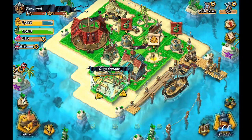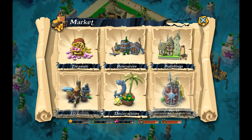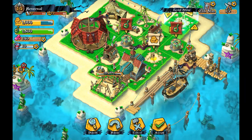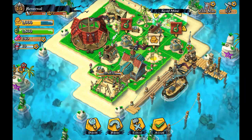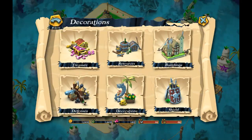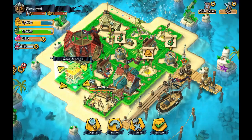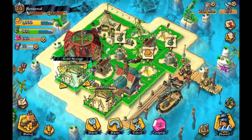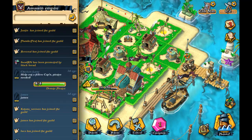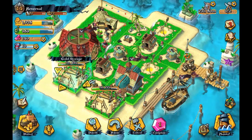Can we build anything else? A Krog storage — that's something we need. And a gold mine, I want to be building that right now. Also a gold storage, because obviously we're going to be needing that as we progress. And we got chat — this is the clan or guild chat. Nice, I like it.